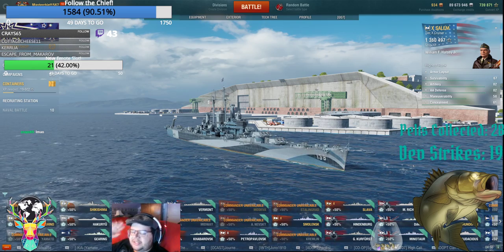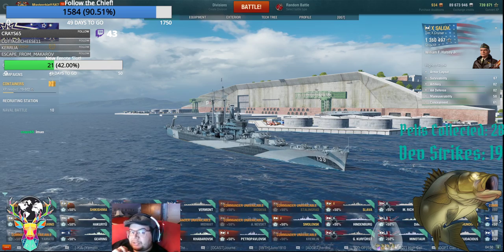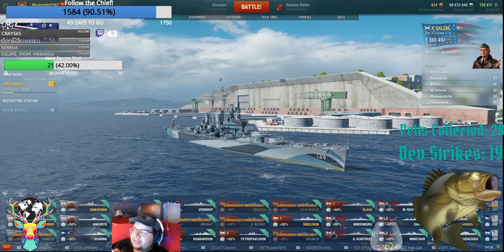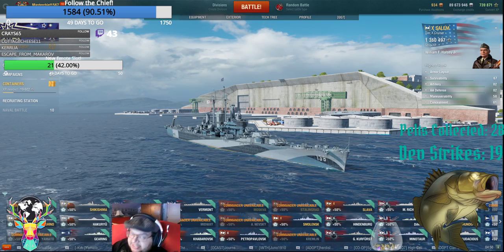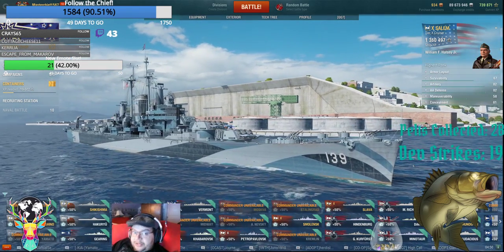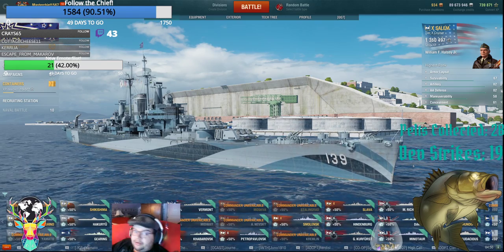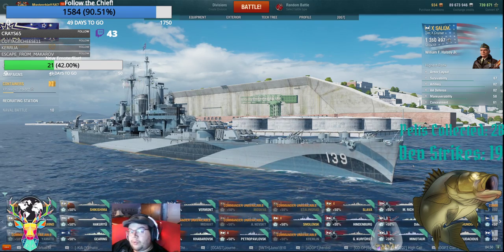Most of the time at tier 10, all the tier 10 battleships you will face — more of them than not can overmatch cruiser armor plating. It only really comes into play when you're fighting tier 8s and tier 9s, because that's when you start seeing a higher number of 406mm and 380mm guns, which don't overmatch 30mm armor plating or more.